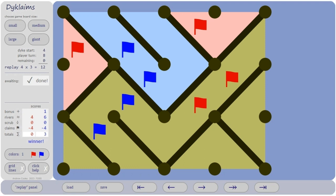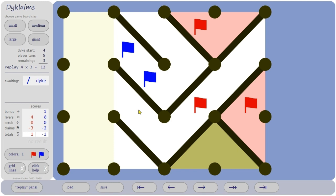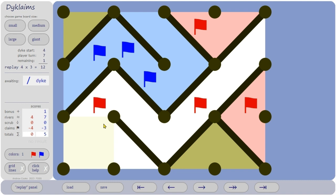Now going back four turns: red went there. What else could red do? How about that? Now blue might force three claims here, but red can't win the whole thing — red cuts off there, makes it safe, and red wins.